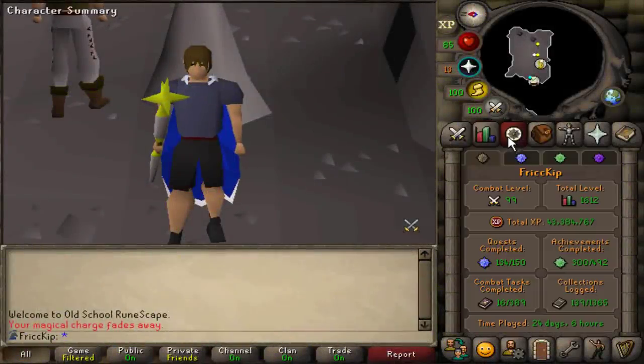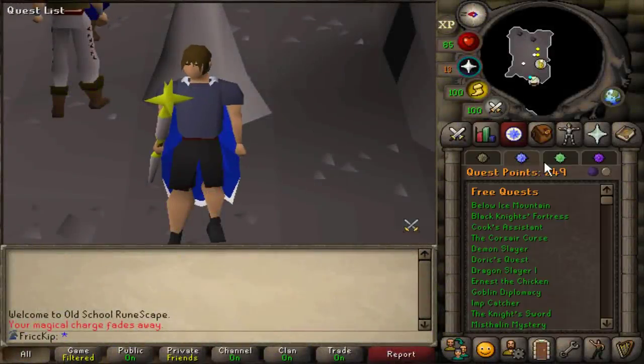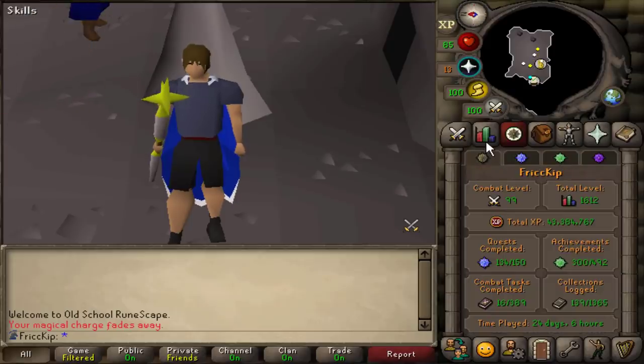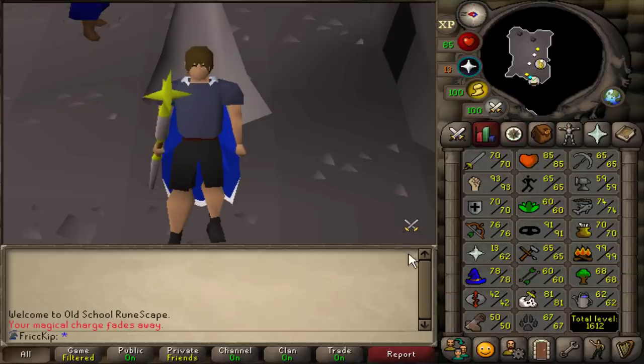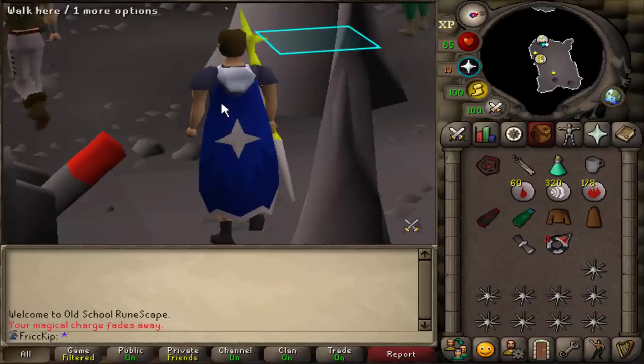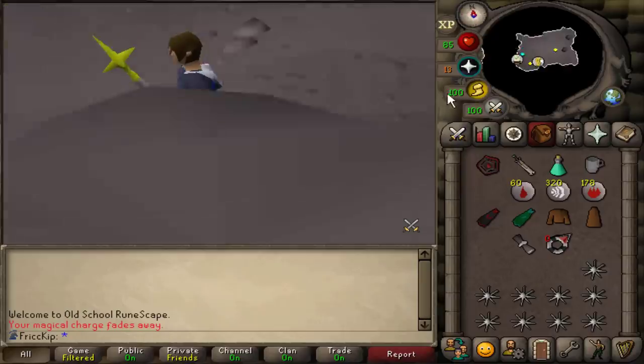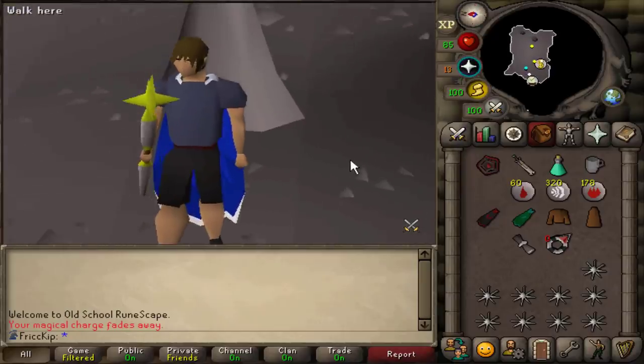Hey, how's it going? Welcome back to another episode of the Duo Group Iron Man. Last video, we continued training Slayer, and I tried bursting for the first time on the account, which was super nice. After that, we decided to go for the Mage Arena 2 capes because it's just a free, non-RNG-based best-in-slot upgrade for Magic, so we have that now.